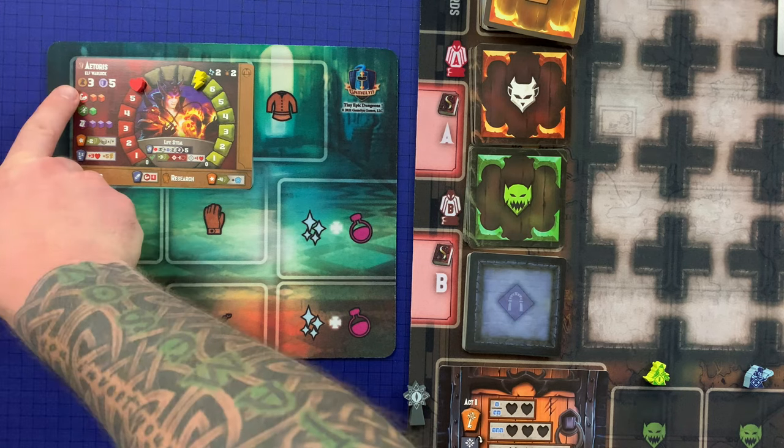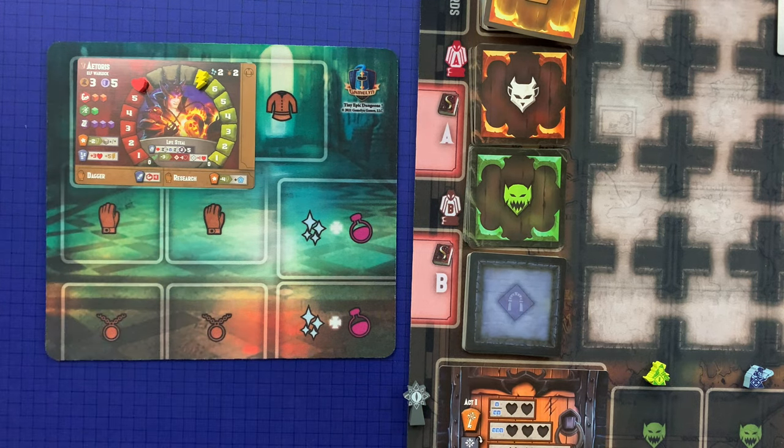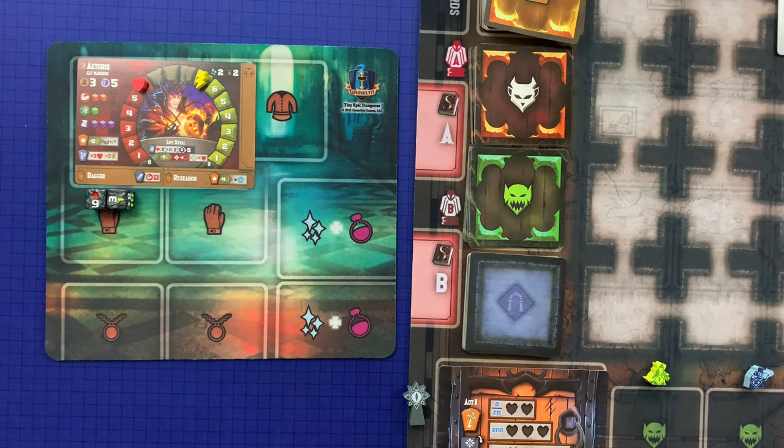Defense is the amount of damage a hero can negate from an enemy counterattack. Strength, agility, and intellect are used for skill checks. Your proficiency is indicated by the number of cubes shown next to each skill, representing how many dice you roll for a check. So for a strength check, this elf warlock would roll two dice. You may never have more than three dice for any skill or less than one — even loot and spells cannot provide a fourth die.